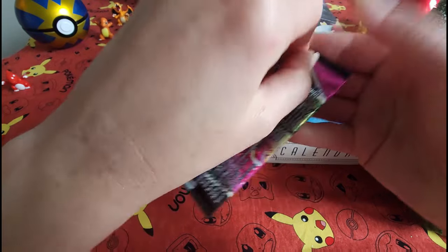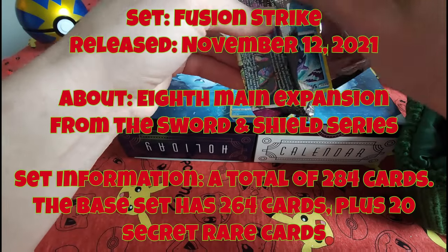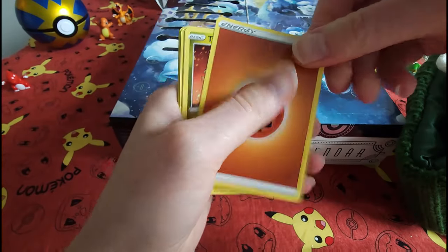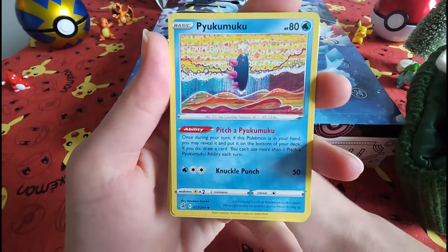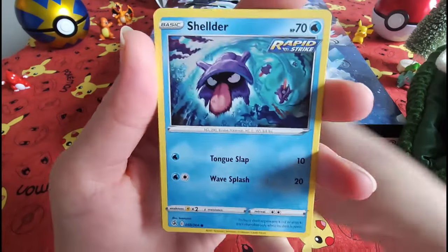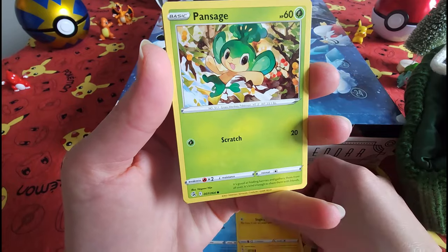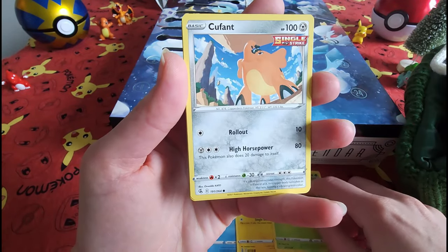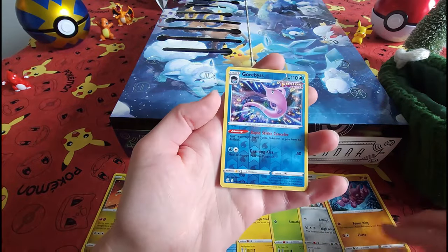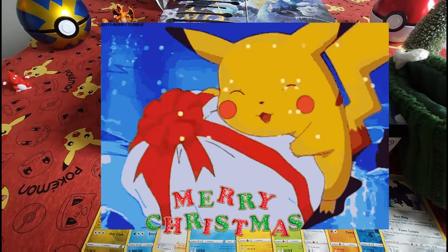Today we've got a Fusion Strike — a tough one. Get out of here! There's a schoolgirl card — she doesn't have a name, she was just a schoolgirl. All right, ending that pack with two rares — not bad!